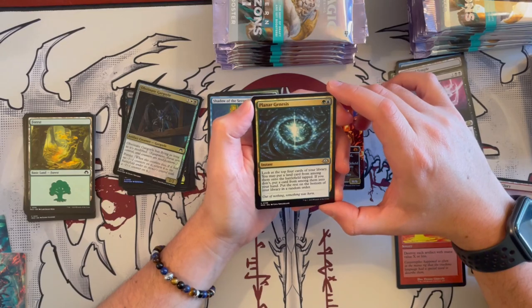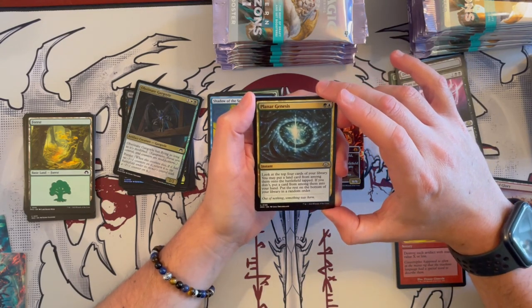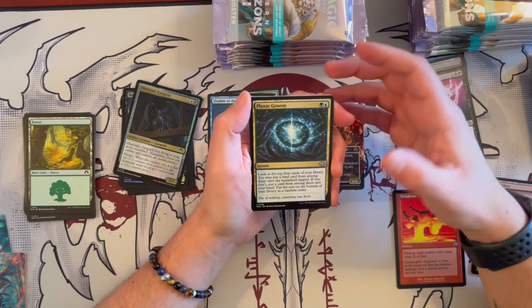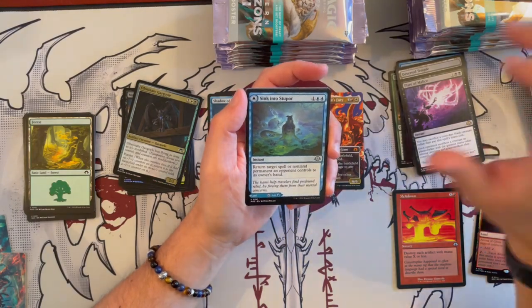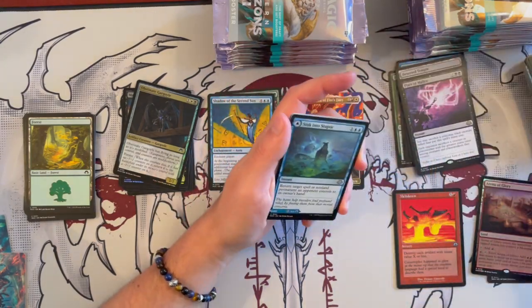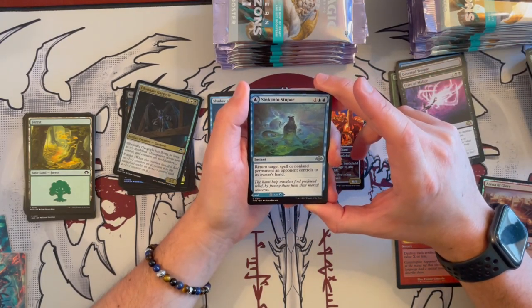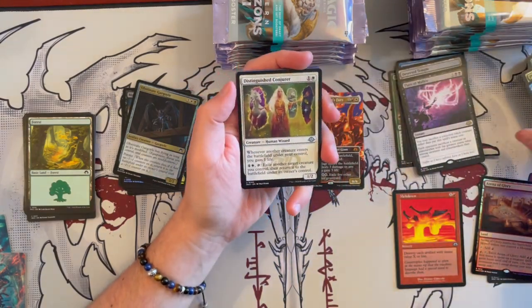Then we have Planner Genesis — an instant that costs only Simic. Look at the top 4 cards of your library. You may put a land card from among them onto the battlefield. If you don't, put a card from among them into your hand. Put the rest on the bottom in random order. And Sink into Stupor — a really good card, quite cheap. It's an instant — return target non-land permanent an opponent controls to its owner's hand. Costs 3. You can flip it for the land effect.